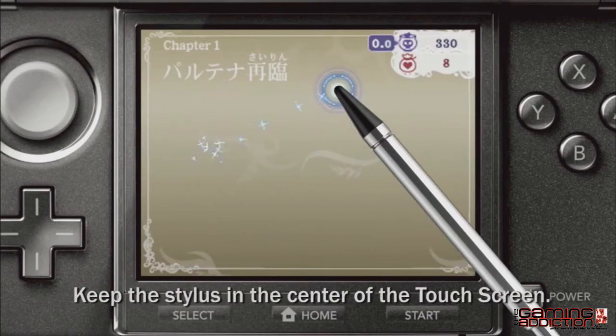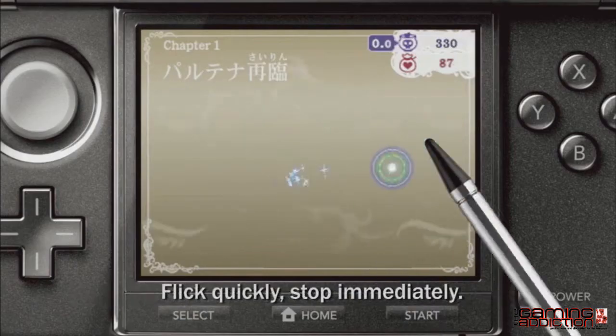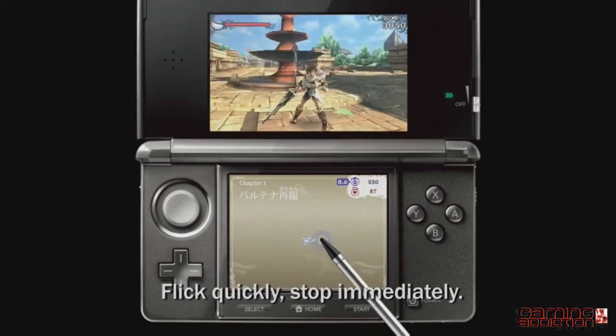As a basic strategy, it's best to try to keep your stylus on the center of the touch screen. Remove it only when flicking quickly, then tap again to stop immediately.